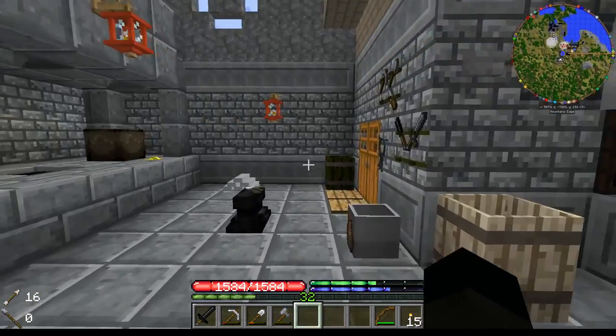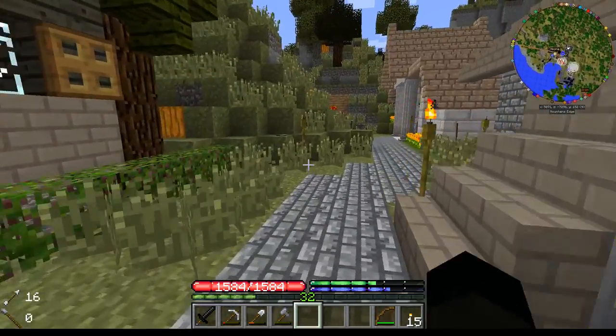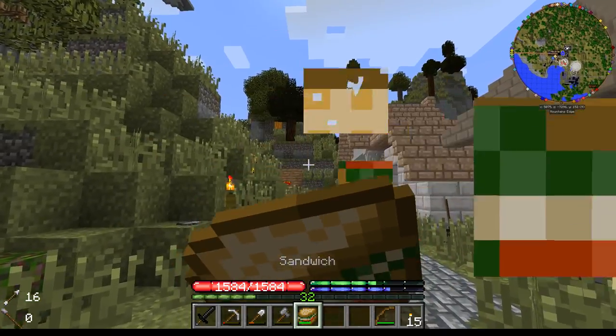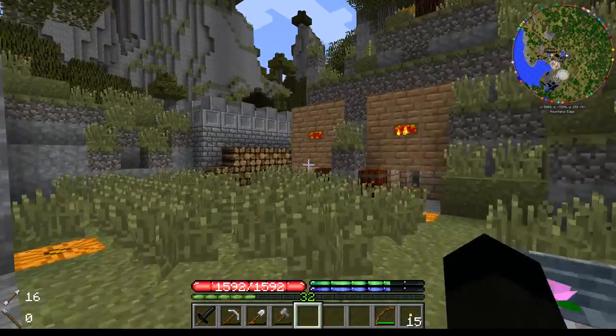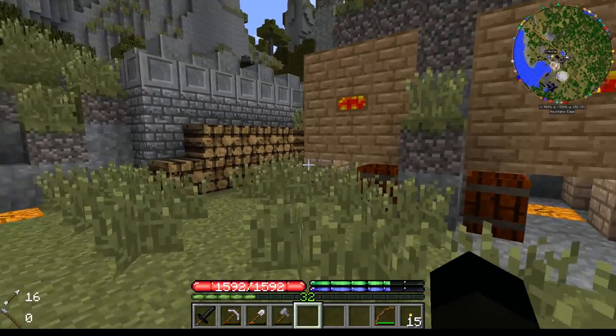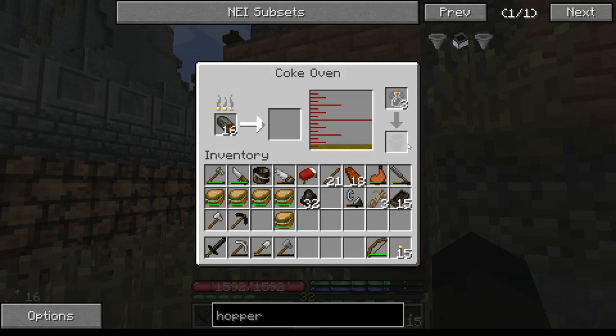It's incredible when you consider that in vanilla Minecraft you're going 'oh man, look at me, I've got less than 128 ingots of iron' — and here I've got none, just 14 ingots of steel. That's your lot.